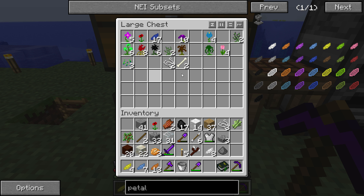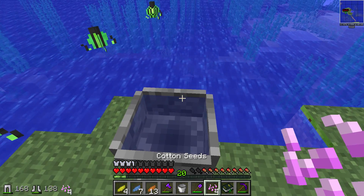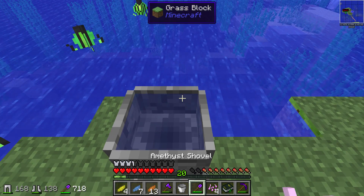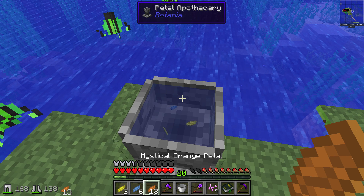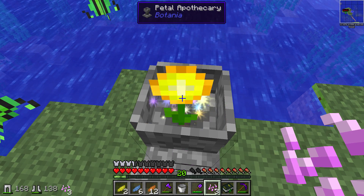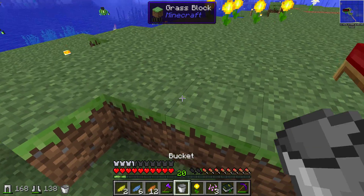Then at the very end you have to throw some seeds in there. Not all seeds will work but I think most of them will. We're going to try these cotton seeds and see if that does it — if not you can use wheat seeds and all that stuff. So we need two yellow ones, a blue one, and an orange one. As you can see they're floating around in there, and then you just throw your seed in and you get a day bloom. You just got to throw the proper resources in and you get it.